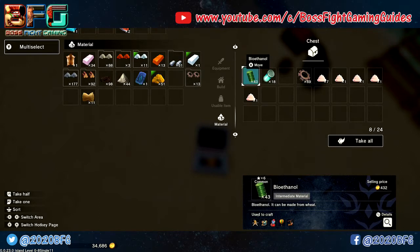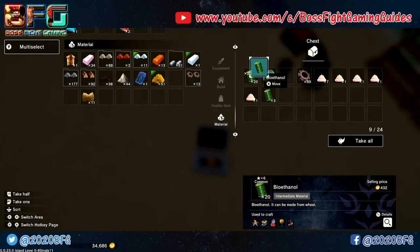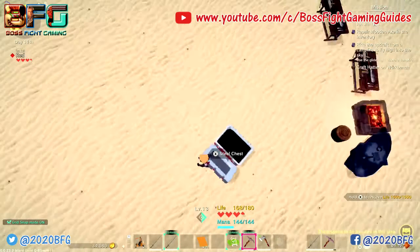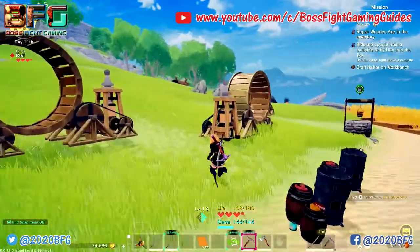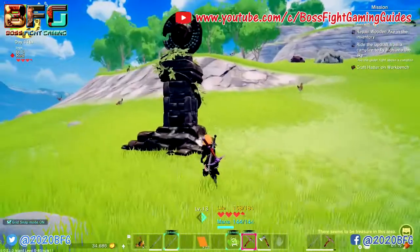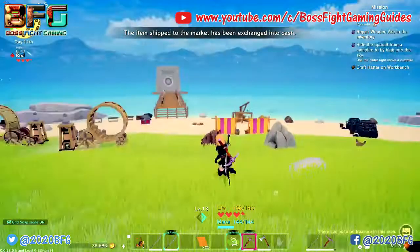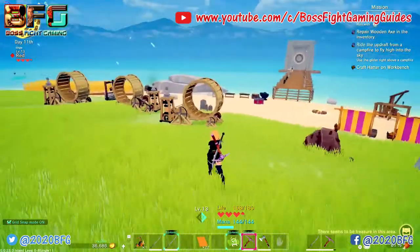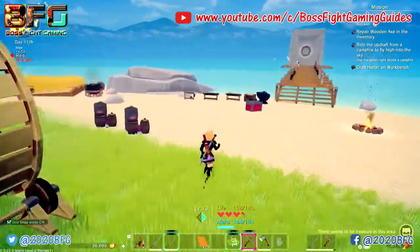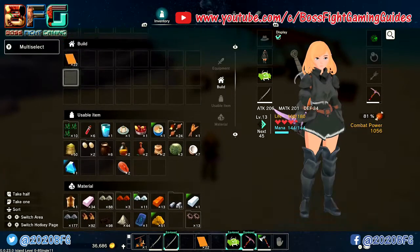Go to your steel container and get 20 barrels out. You can drag them all across or split them by pressing left trigger. Head over to the altar to double-check requirements. We need titanium, oil, bioethanol, and batteries. We only have 16 batteries at the moment, so we'll need to catch a few more cows.